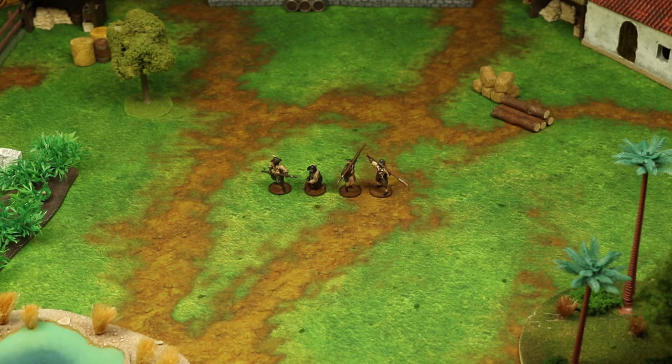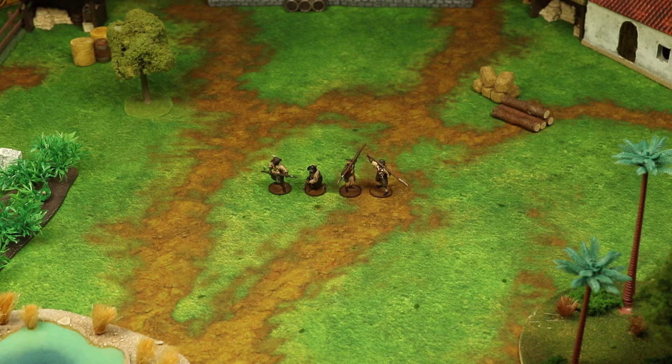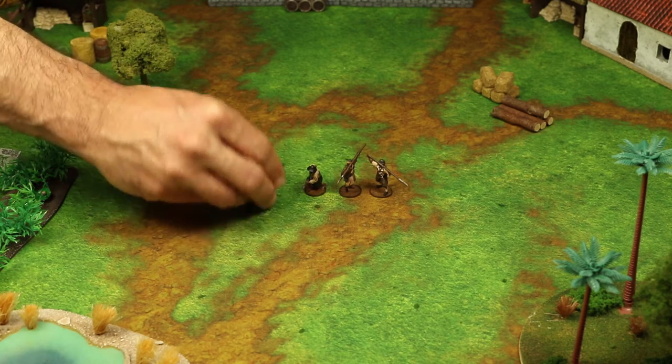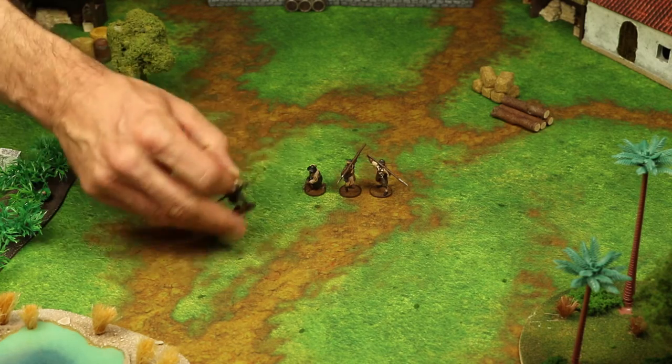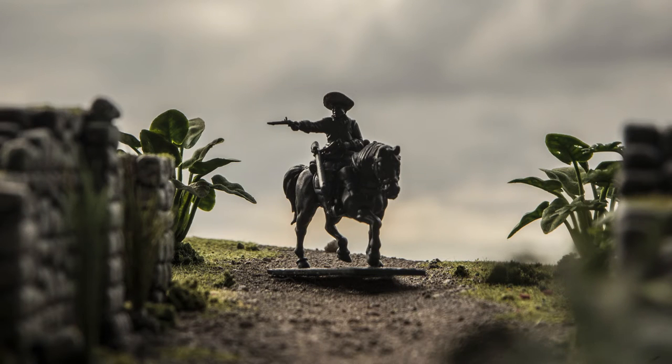Going prone or standing from a prone position is another standard action. Going prone gives the unit a minus two bonus to its range save, but limits the actions your unit can do. A prone unit can only stand up or rally. Being prone might just keep a unit from getting pulverized by ranged combat. To mark a prone unit, simply lay down a model as an indicator. Prone units stay that way until they spend an action to stand up. If you're engaged in melee combat, you cannot go prone — there are no sniveling cowards in Blood and Plunder. And if you're a mounted unit, you can't go prone either; you would need to dismount before you could go prone.